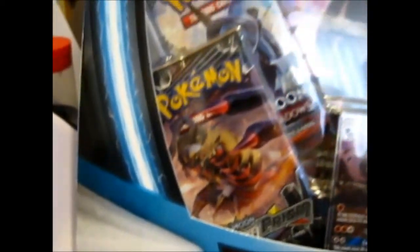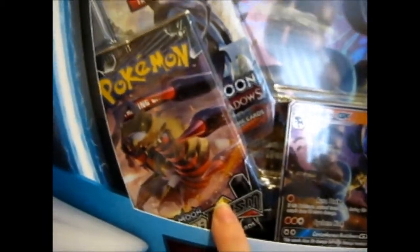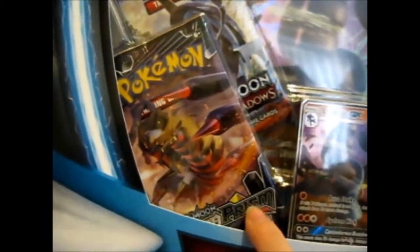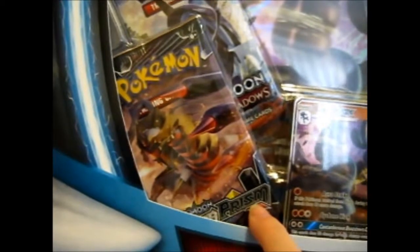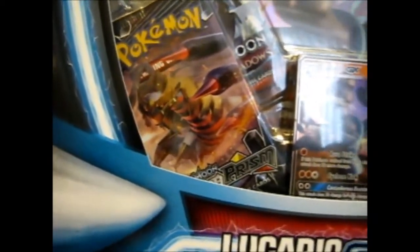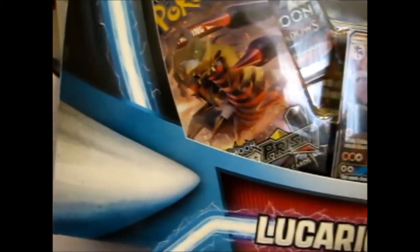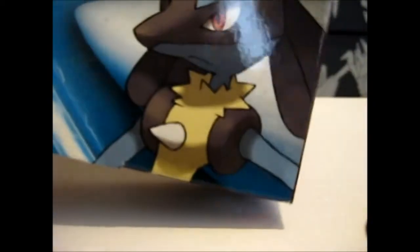As you can see, we have Ultra Prism, which is good because they're going to reprint the Cyrus Prism Star card, Burning Shadows, Crews Invasion, which I haven't opened very many of, and for some reason a Fates Collide, and obviously the Lucario GX normal size and jumbo card. That's the other side of the box and the awesome top part too.